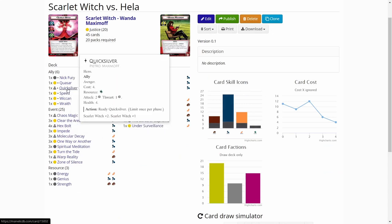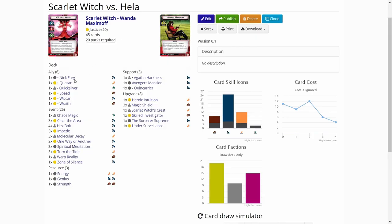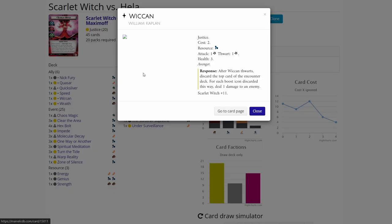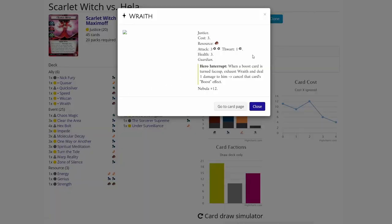Quicksilver is Scarlet Witch's own ally. We have Speed, which came in Scarlet Witch's pack - after Speed enters play, ready him, so another good threat removal ally. Beacon is also a really good Justice ally, cheap and effective. Breit is a new ally from the Nebula pack. When a boost card is turned face up, exhaust Breit and deal one damage to him to cancel that card's boost effect, so it will help us deal with all of the nasty boost abilities.